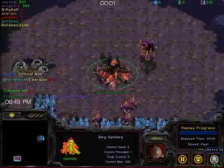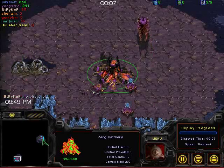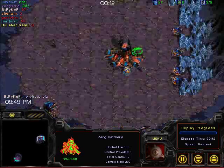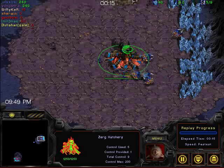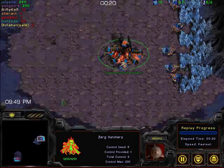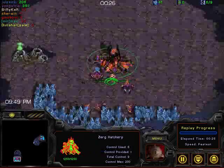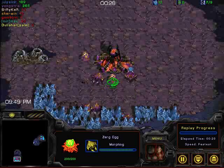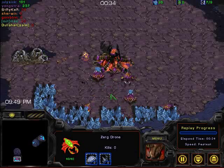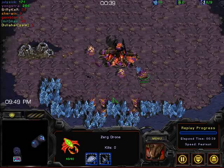MIT is up 1-0 after the first set, and we've got here Jungstra, the purple Zerg player, playing for MIT at the 6 o'clock location, and his opponent is July 6, playing for Yale in blue at the 3 o'clock location. For purposes of disclosure, I do know the results of this game. I casted it and I was yelling at my computer, because it was pretty exciting, but I was not recording anything I was yelling, unfortunately. So this is for posterity, for you guys to enjoy, hopefully.